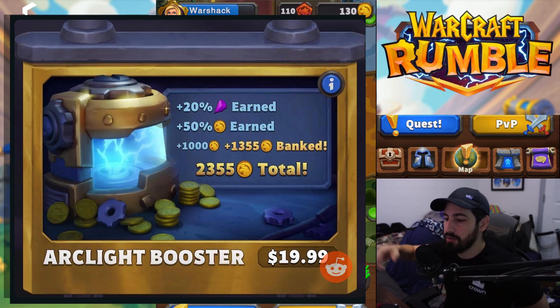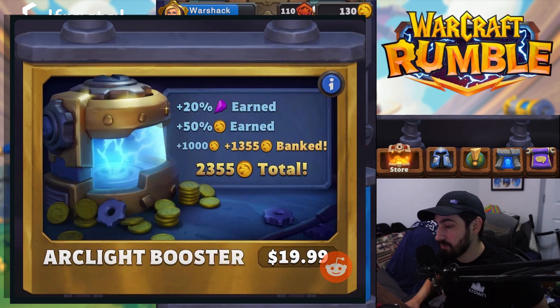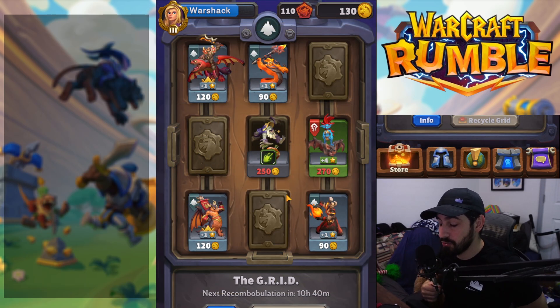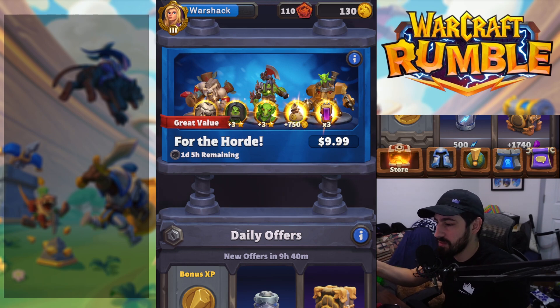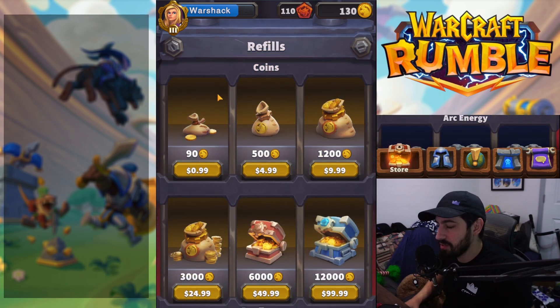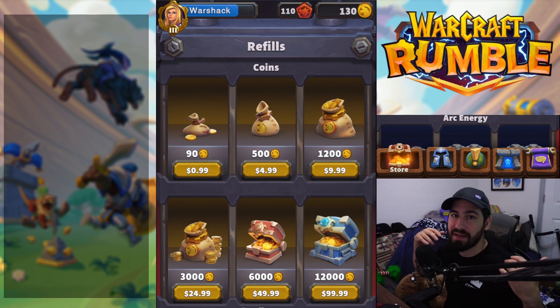When you click on the booster in your shop — for me it won't show since it's one of the two purchases I've made in this game total — it'll tell you how much gold you have banked, which is basically your retroactive payment. So you can kind of see how good of a deal you're going to get. Basically 100 gold is roughly worth a dollar, and this thing is probably going to pay out...